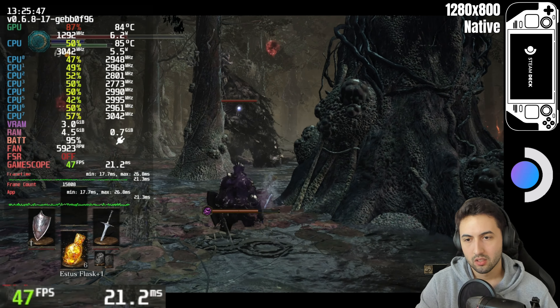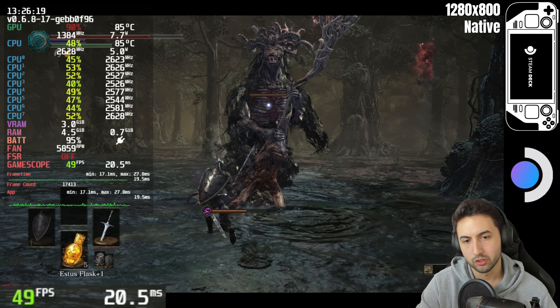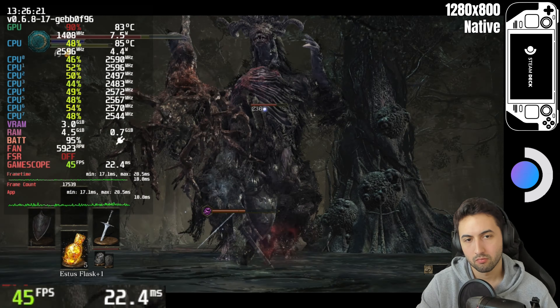I would say this is the recommended setting. I'll also show you the lowest settings, just to show you there is not much of an improvement to be had. I think these medium-to-high settings are what you should aim for. If you want 30 frames, put it on the maximum settings and you're good to go. But again, I think this is a CPU limitation mostly.